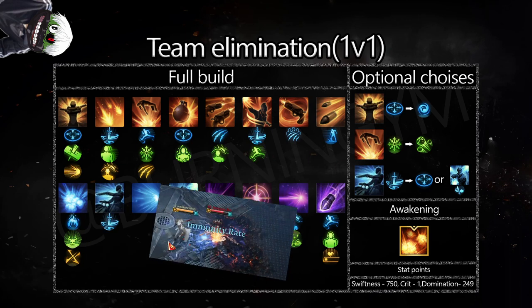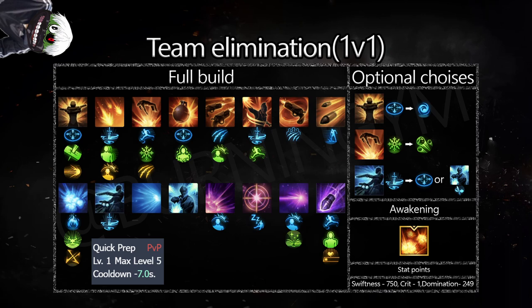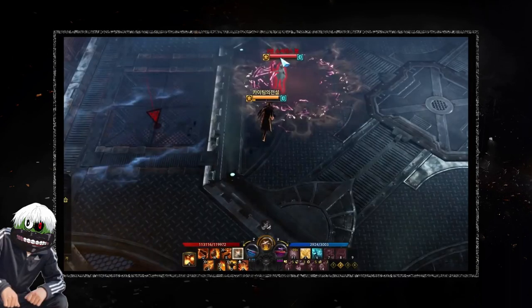With the fire damage tripod on Last Request, we cannot reliably freeze the opponent because Last Request does too much damage. We can of course use cooldown reduction as our level 4 tripod, but that leaves us with smaller damage and lack of combo variety from different situations. Now is a good time to talk about a certain combo you might have seen from the Korean server.